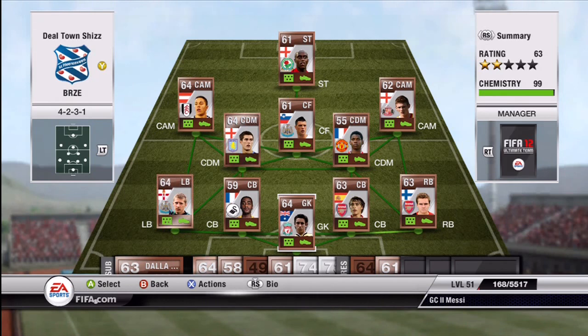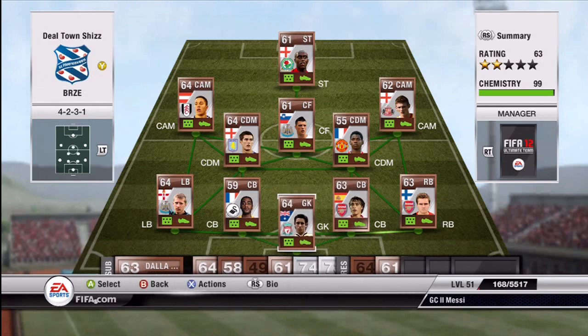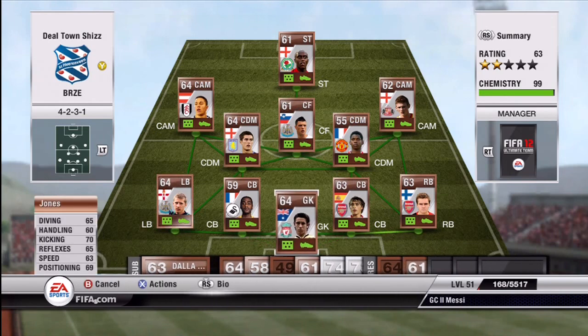This is a Premiership bronze team. It's quite pricey — you could probably get a better team for the price — but it's not fast, which is one thing it lacks. It's a 4-2-3-1; you can play a different formation like 4-3-1-2 which would probably work out better, but I was set on this formation anyway. Starting off in goal we have Brad Jones for Liverpool.